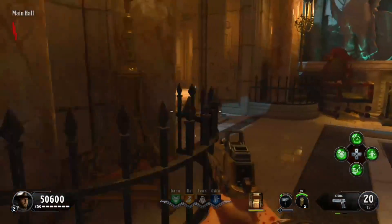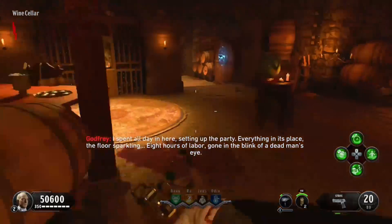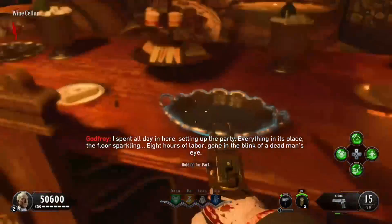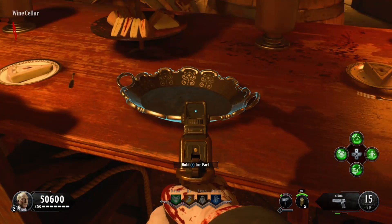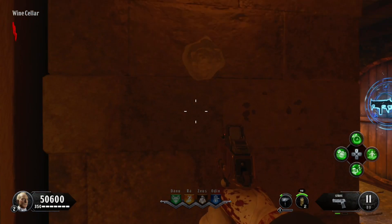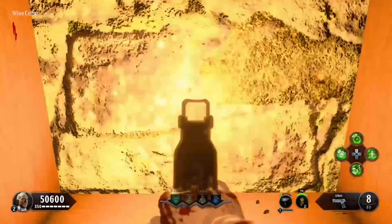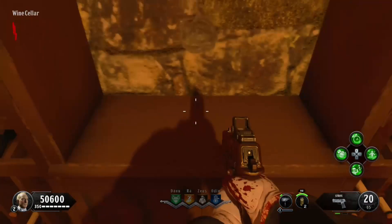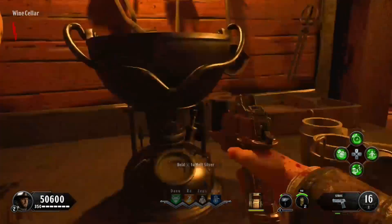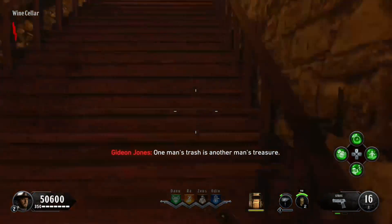Alright, so after you do that, the last part always spawns in the wine cellar. The first location is right here on this wall. The second location spawns right here on the table, as you can see in my game. And then the third location is right over here on that wall. Now, once you have all three parts, there's a table in the basement here that you want to build them on. So you just go up here, hold the interaction button, build it, and then grab the silver.